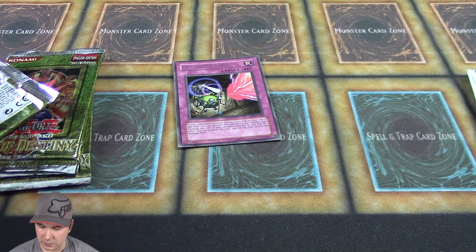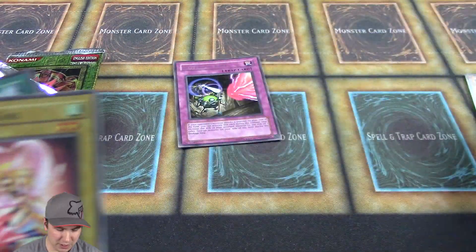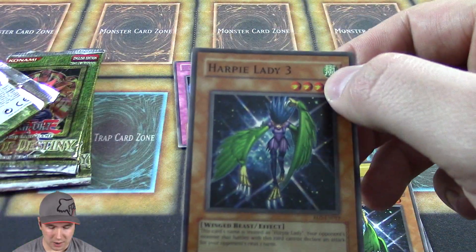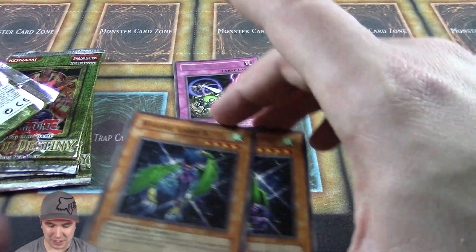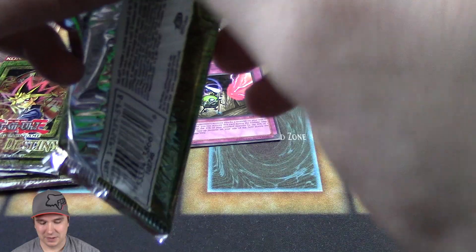Harpie's Hunting Ground and Harpy Girl — pretty cool, both cards are really cool actually. It was a bunch of Harpies in that pack — crazy! We got a couple of Mokey Mokey cards, a Harpy Girl, Harpy Lady 2, Harpy Lady 3, and Harpie's Hunting Ground. A lot of Harpy cards in that one pack!